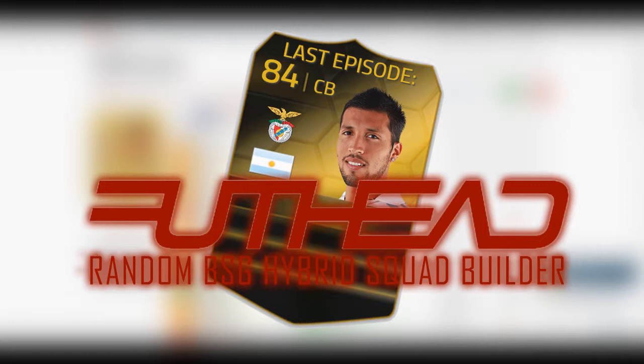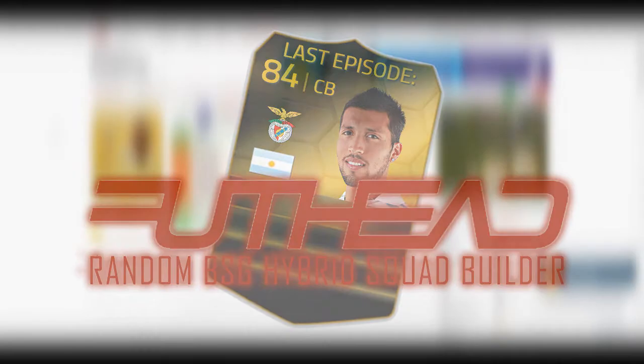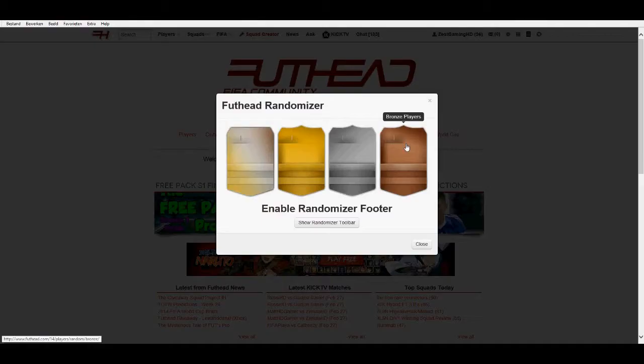So that leaves us with three players: one bronze, one silver, one gold. We're going to make a hybrid around those three players and play a match. Let's get on to the randomizer then and first pick a bronze player.